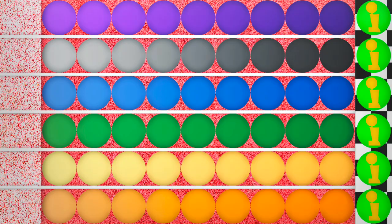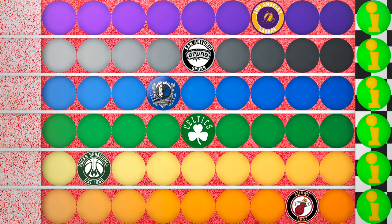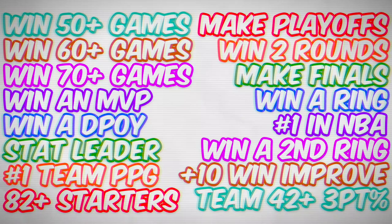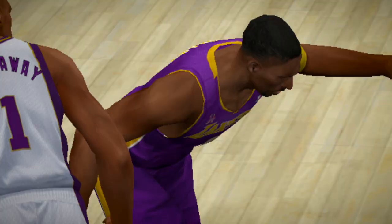Say hello to the Lakers, Spurs, and Mavericks from the West, as well as the Celtics, Bucks, and Heat from the East. As you'd expect, the first team to advance 10 spots and reach the finish line wins. I've got 16 total criteria that teams can use to advance a spot, and they can only do each one once.